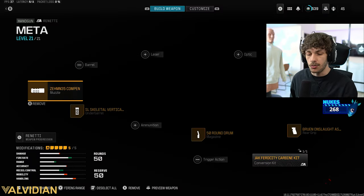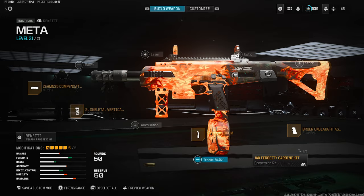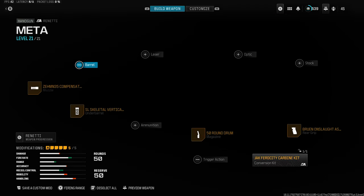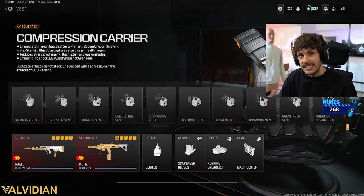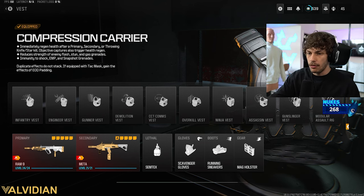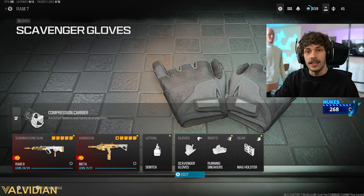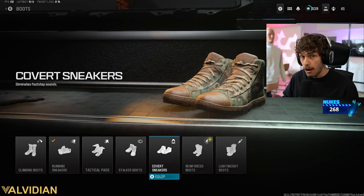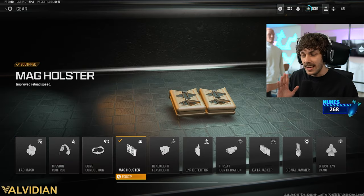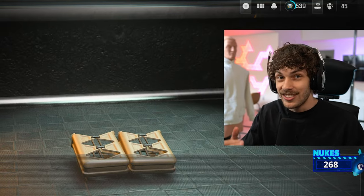For the secondary, I'm running the Renetti — they haven't patched it yet but it's definitely the best secondary right now. Make sure you have the Jack Ferocity Carbine Kit. I'm rocking the Compression Carrier vest — whenever you get a kill it replenishes your health to full, which is unbelievably helpful for chain feeds. The downside is no tactical and no field upgrade, so I run Scavenger Gloves to avoid running out of ammo on nuke streaks. Sneakers to move faster on bigger maps, and Mag Holster for quicker reloads on small maps like Emergency.